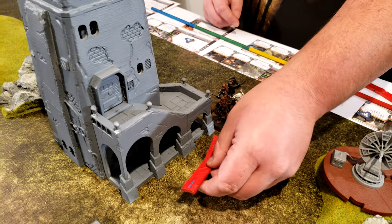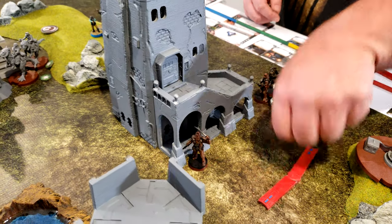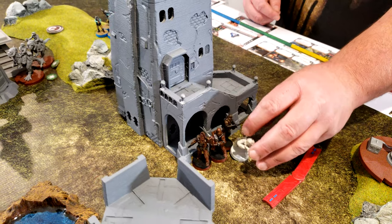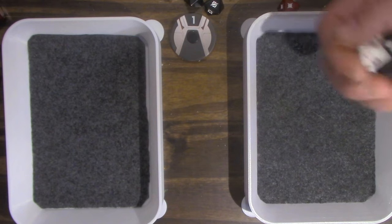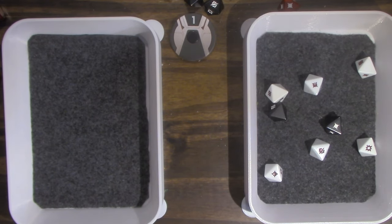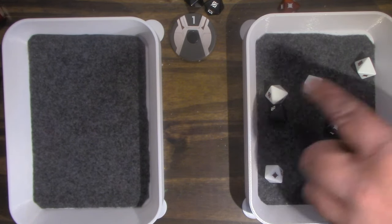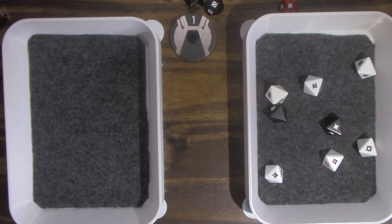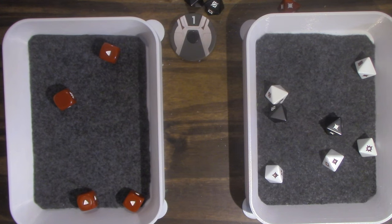These troops do a move staying in contact with the building, then attack IG-88. They surge to hit. Cover doesn't apply. One for armor — four hits total. IG-88 goes boom — he's destroyed.